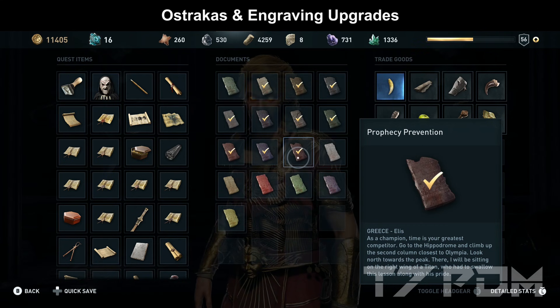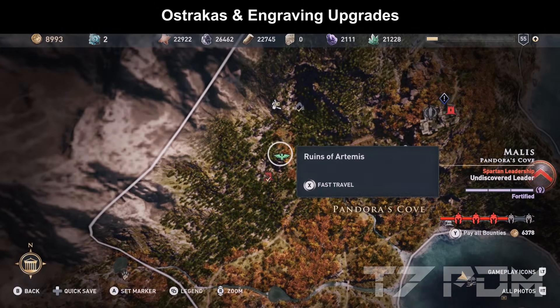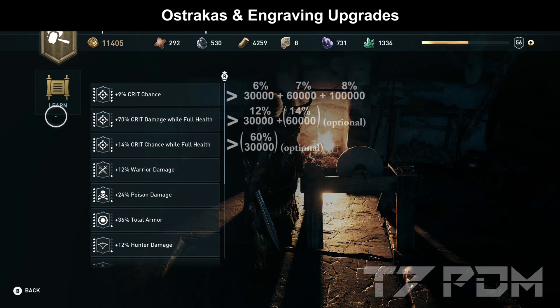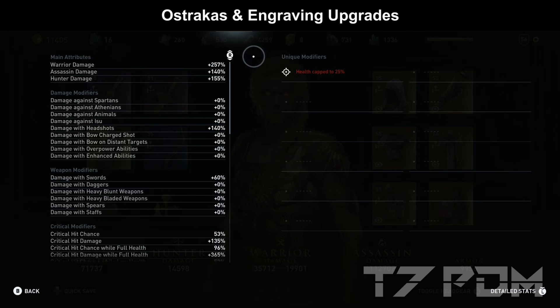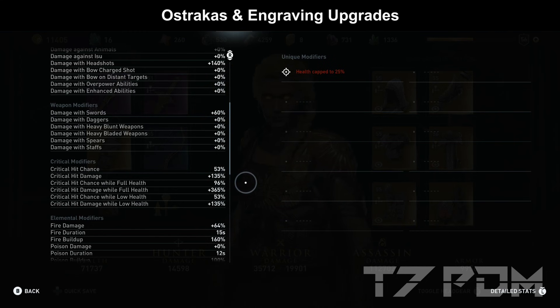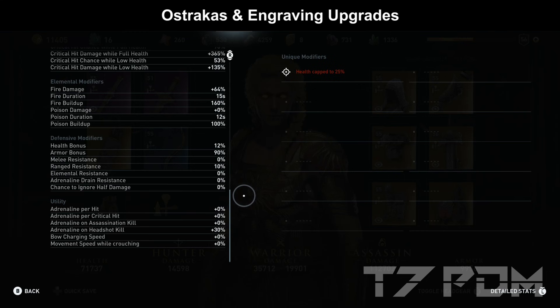After solving those ostracals, go to your 5-star workshop in Marlis and upgrade your crit chance and crit damage at full helix. I propose: upgrade normal crit chance three times and crit chance at full helix one time. If you have more than 200,000 drachme, spend more on upgrading further. Once done, your final stats should be: 257% warrior damage, 60% damage with swords, 96% or over 100% crit chance (with Copycat Sword or further upgrades), 365% crit damage, and 64% additional fire damage. There's not much resistance or health, but you'll deal so much damage that nothing will really hit you anymore.